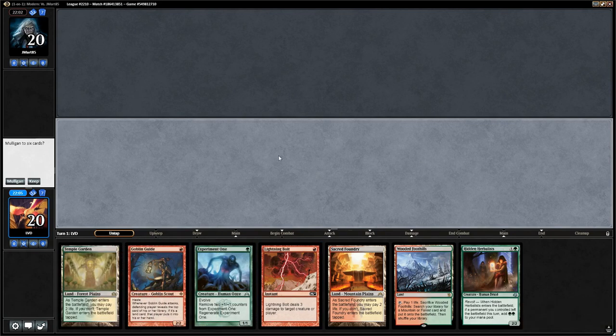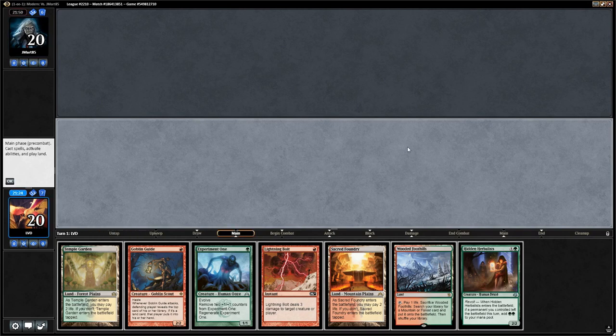This opening hand is okay but not great — not straightforward what to play on turn 1 between the Guide, Experiment One, which land to play, or whether to fetch. On turn 2 if we play a one-drop, we could play Herbalist and only cast Experiment One off it, which means playing Goblin Guide on turn 1 — but then we're not maximizing Experiment One's Evolve triggers. We'll go Sacred Foundry, Goblin Guide, then turn 2 fetch a forest, play Herbalists, play Experiment One.